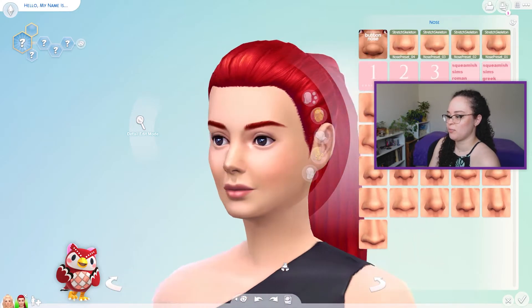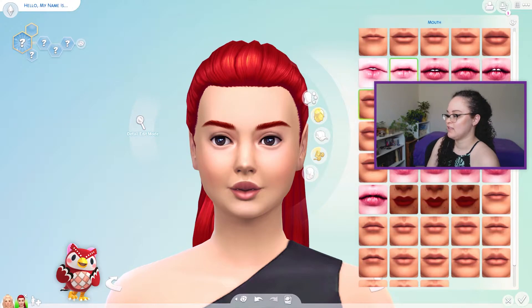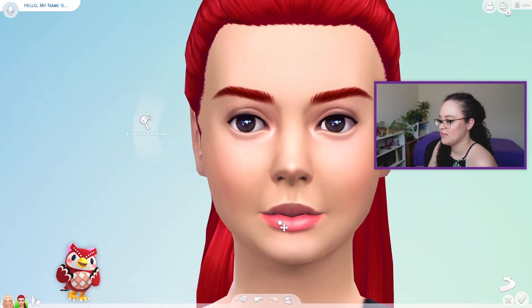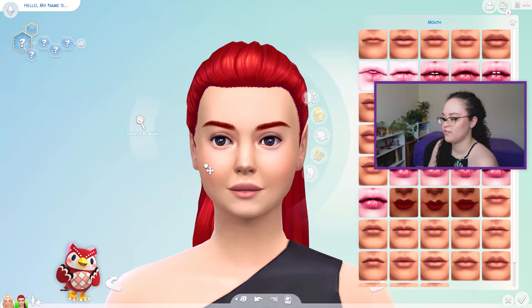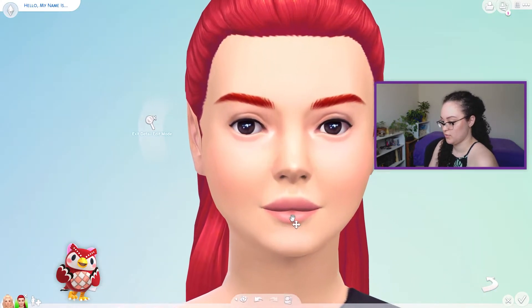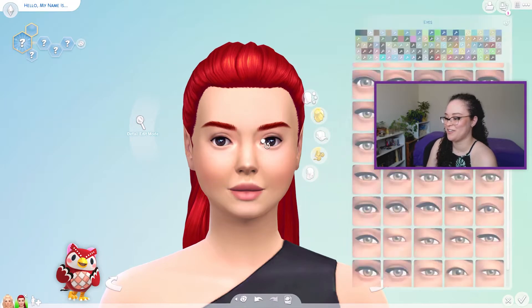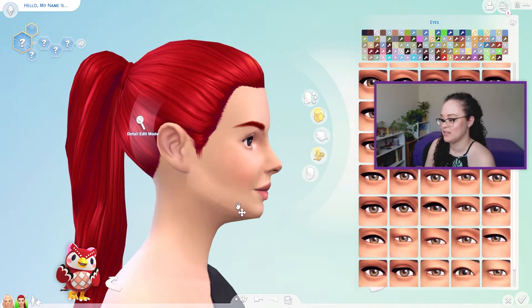I definitely feel like she should have a pointy nose and I get this kind of lip vibe from her. I also feel like her face needs to be rounder and her eyes a little bit further apart — the mouth is really tripping me out. Why does she look like that? Oh my gosh, Sims really do look crazy before you put skin details on them.